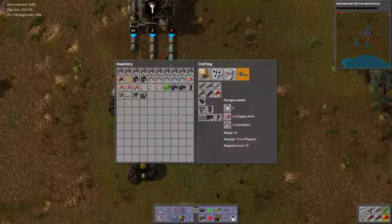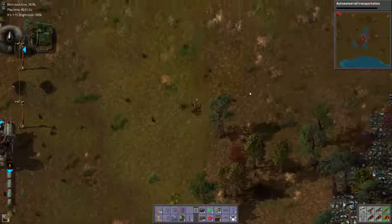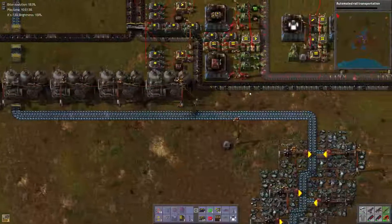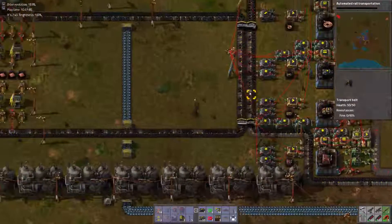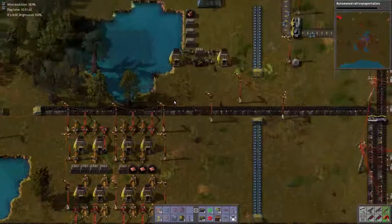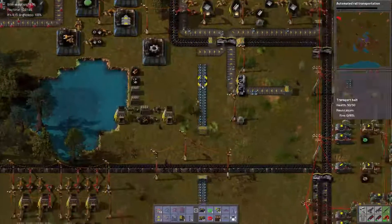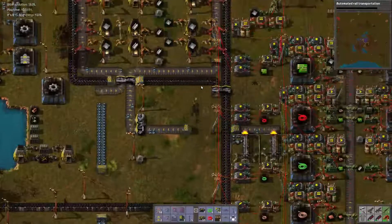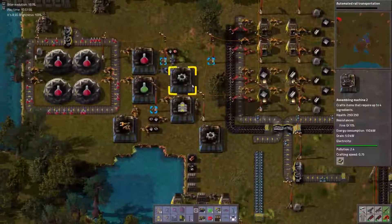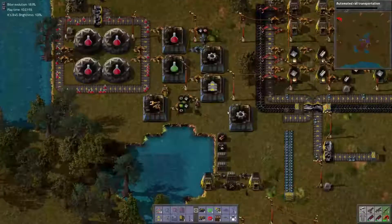Let's get three more tanks, because it would be nice, while we're not doing anything with science right now, to get stuff done with science. We will use the combinators to control our oil input too. But we're not there yet. Dropping off the stone — that's what I'm doing. That's for our rail at the moment. Automated rail transportation is not going anywhere, because this is not being made — you need the circuits. There we go. Now that should be done.